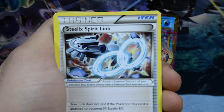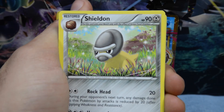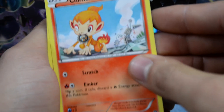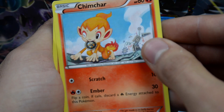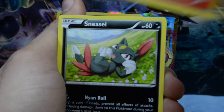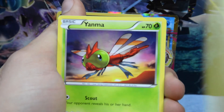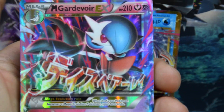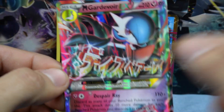So we have a Flaaffy, we have a Steel Experience Link — maybe we could pull a Mega Steelix EX. Chimchar like we said is taking some kind of boat or gear mechanism. Nosepass in the dark, Litleo having fun, Sneasel playing in the grass, Yama having some fun, Oshawott. And the rare is gonna be a Mega Gardevoir EX!